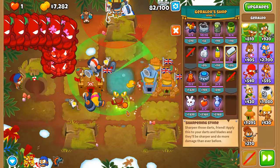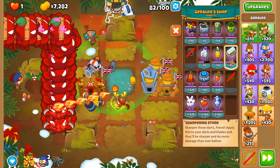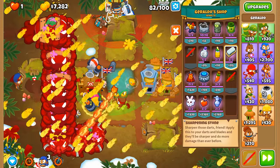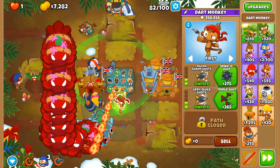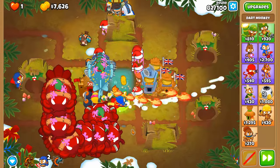Round 82 is here but we do have Fortified, so let's give this a Sharpening Stone. Better — now not only do we have a pierce increase, we also have a damage increase. For a tower like this, getting every single kind of damage benefit is wonderful.